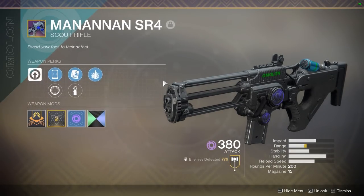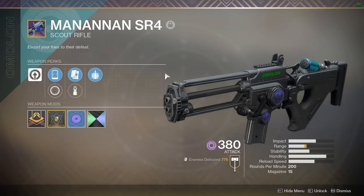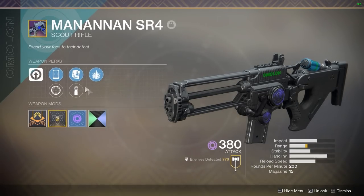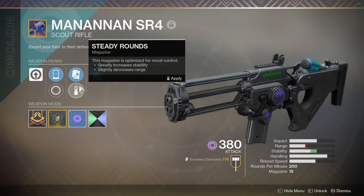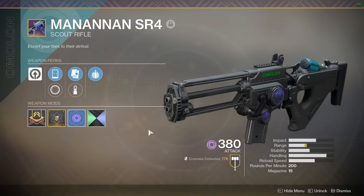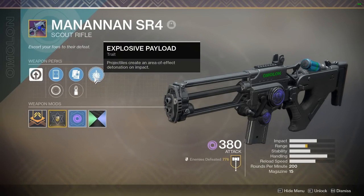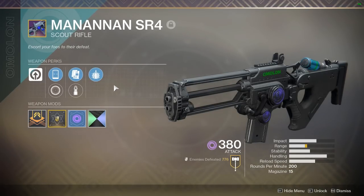Coming in at the number four slot is the NNN SR4. I put this gun on the list because it's very accessible — you can get it via gunsmith packages easily, rather than the other good scout rifle I like, the Pilates Corrector, which is a Future War Cult exclusive that I don't think you can get this season unless you have tokens sitting around. For perks, I use the top scope because the bottom scope is very chunky. I prefer range, so I run accurized rounds. The main reason I love this gun is the explosive payload perk, which creates an area of detonation on impact — almost like explosive rounds from Destiny 1.